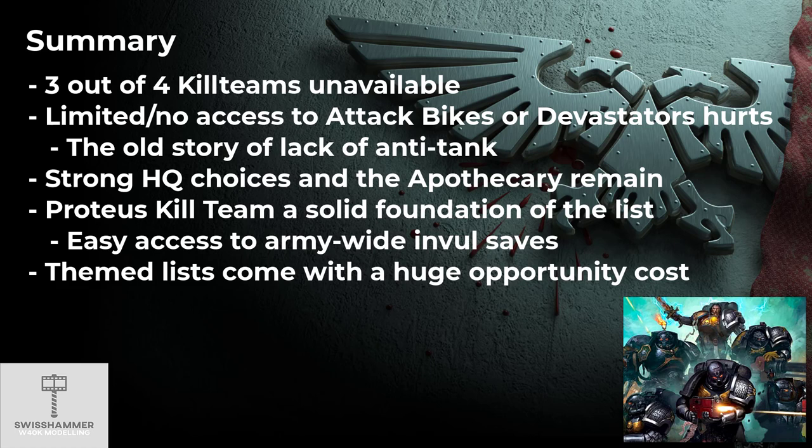Beyond that, we can build the core of our army around three Proteus kill teams featuring Death Watch Veterans with Storm Shields and Bolt Guns with special issue ammunition, Terminators, Vanguard Veterans and Veteran Bikers. All of these units will gain OPSEC and can be deployed as combat squads wherever desired. I recommend deploying the Terminators via their Teleport Strike ability. A slow-moving kill team could also be pulled through the Beacon and Chalice. Outside of these three kill teams, we complement our list with a Venerable Dreadnought or even a Forge World variant for some anti-tank, or a Corvus Blackstar if you wanted to go fully old school.